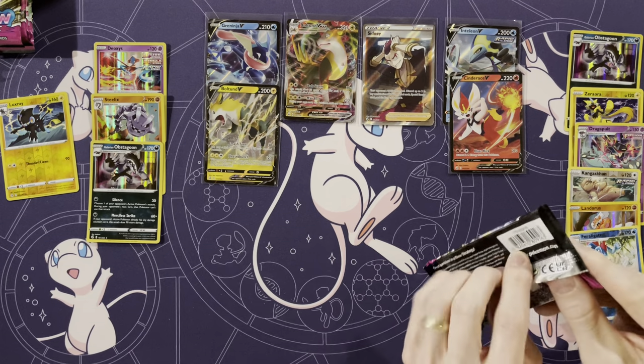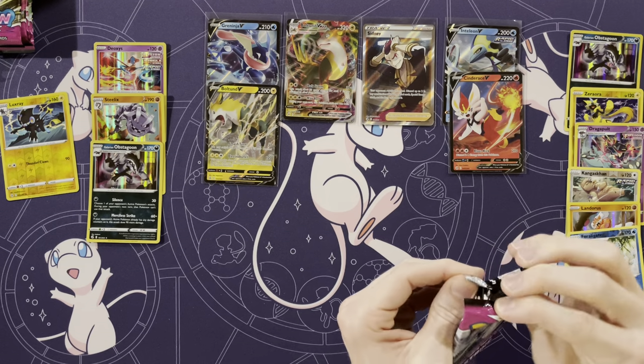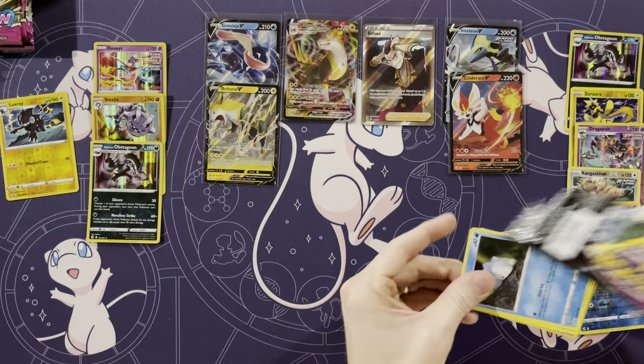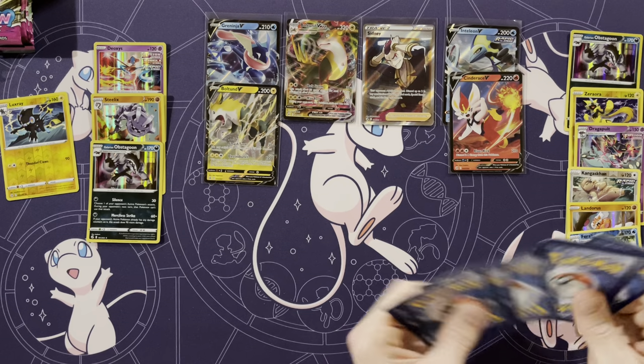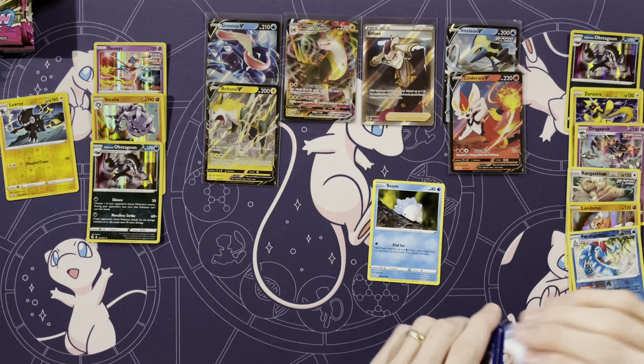That is a very interesting artwork on that V — it looks very frightening. It's very in-your-face. Like, if it was dark and there was a thunderstorm and then you saw Bolton jumping out at you — 'where'd you come from, Bolton?'